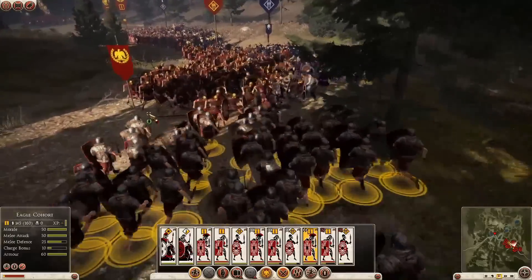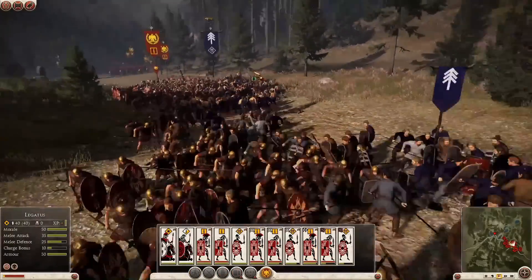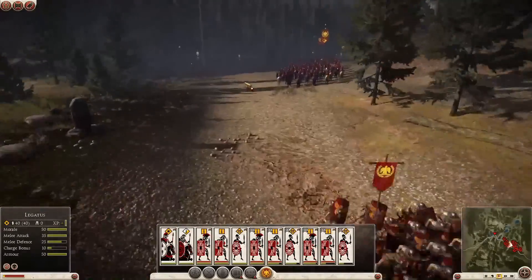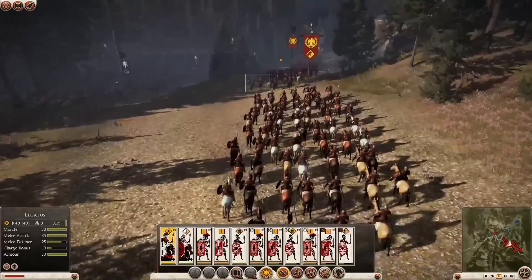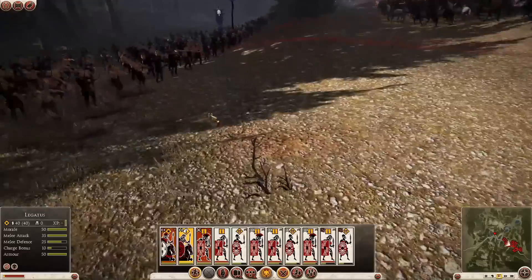It's super important for the Romans to maintain formation and not get strung out. It's about strength in numbers. Here you can see just a few of the multitude of combat animations in Rome 2. Cavalry charges are a real high point as they punch through the enemy lines and send men flying through the air.